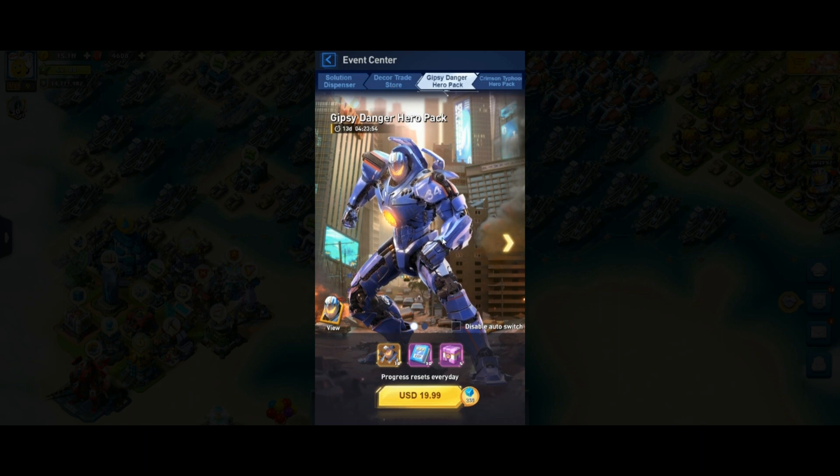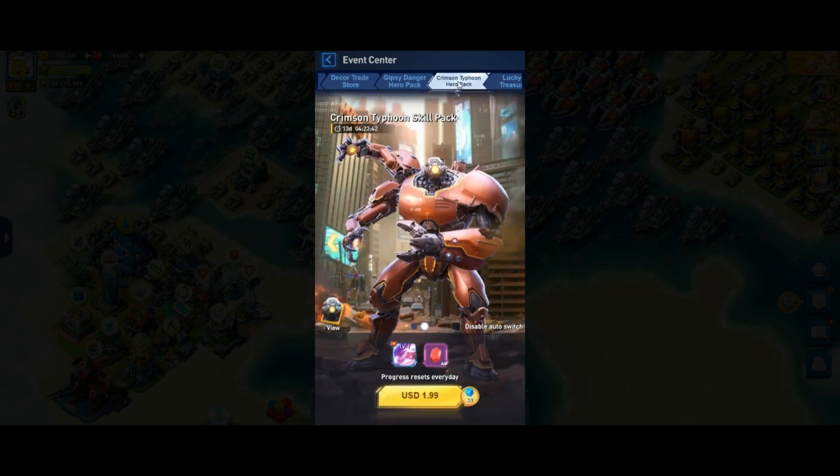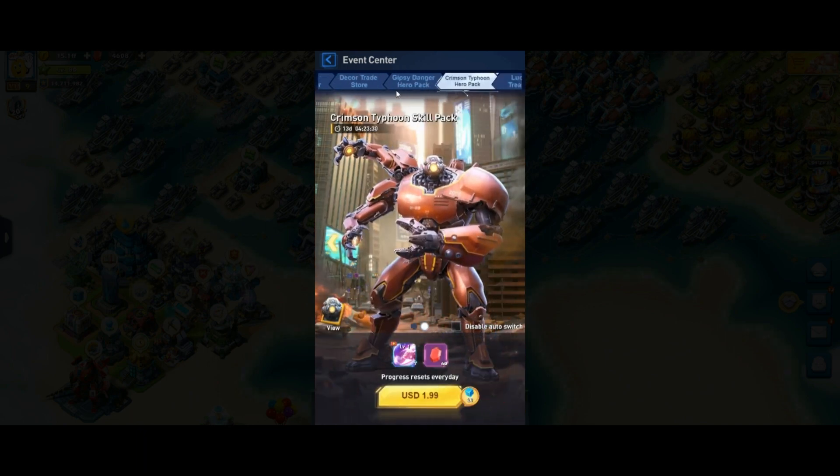After you get Gypsy, stock his shards and upgrade him. Another very good hero is Grimstone — one of the top heroes alongside Gypsy. Grimstone can be used for a top navy team.